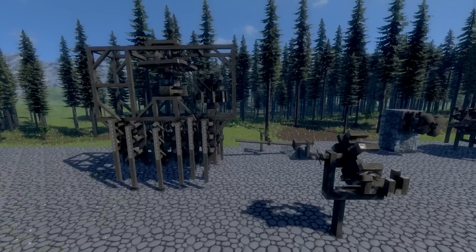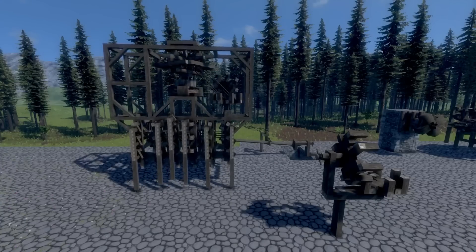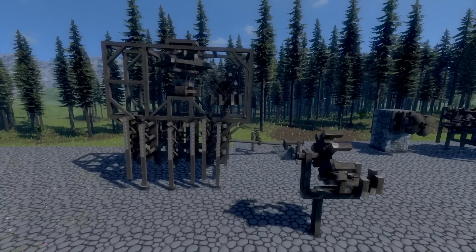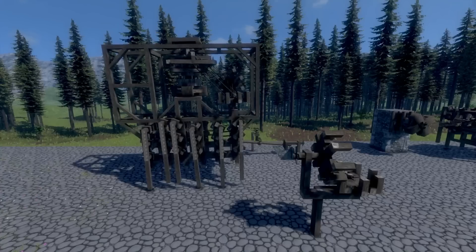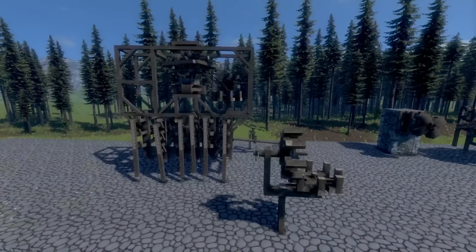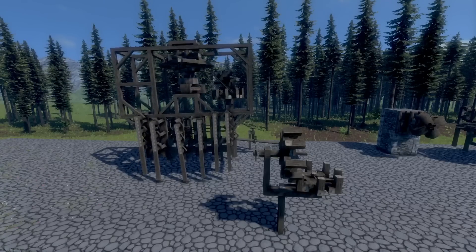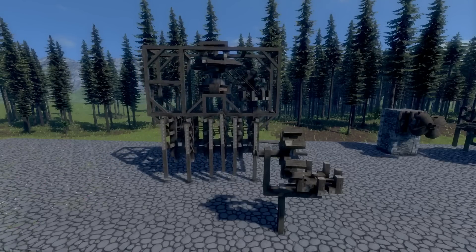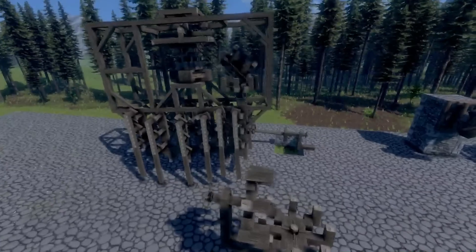That is my fault — greatly my fault — because I forgot to reconnect ropes after I copied it. If you copy a structure that has ropes, the ropes disappear and you have to reconnect all of them again. I forgot to do that, and when I connected the ropes it wasn't in the most optimal position. It's possible to redo it, but I'd guess it takes about half an hour because there's just so much.